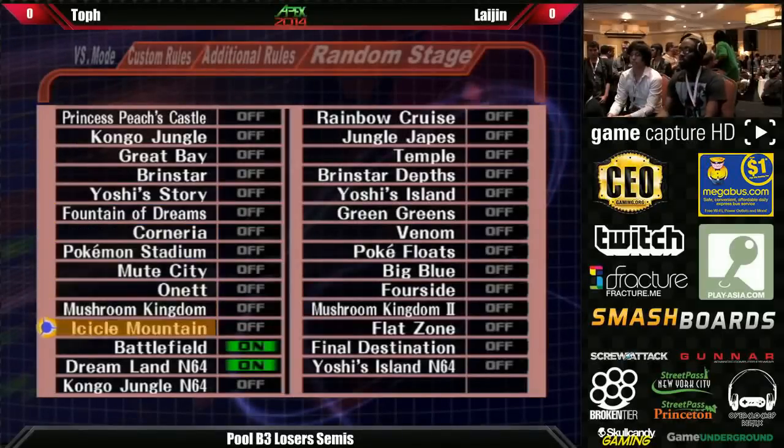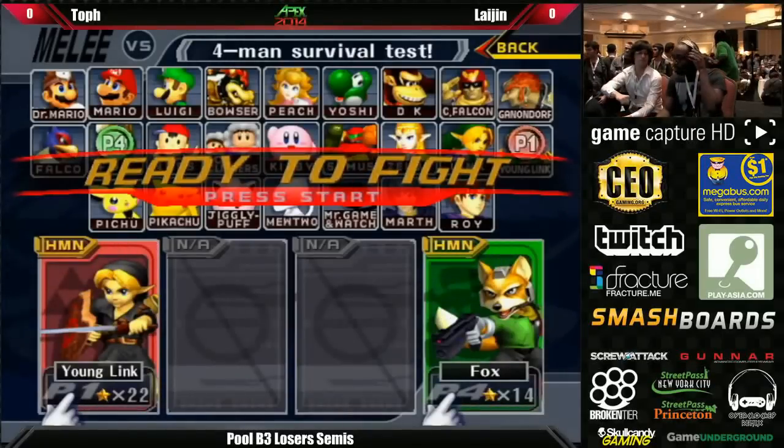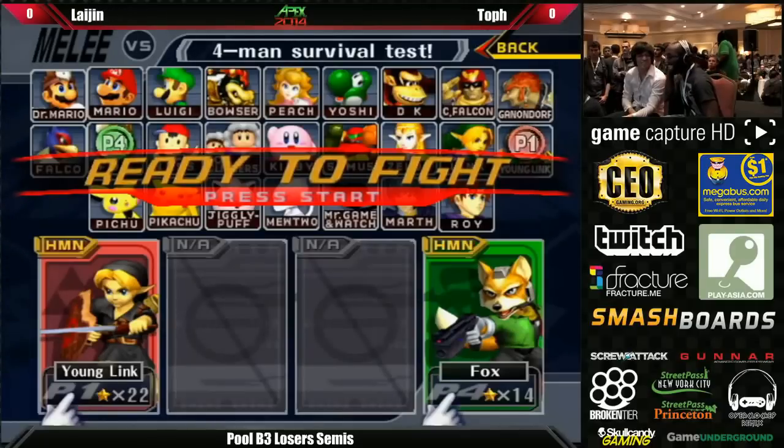He's so good at getting in and out that he can avoid the retaliation and still get back in to punish effectively. So we're seeing a lot of jab, dash dance, back out and back in.